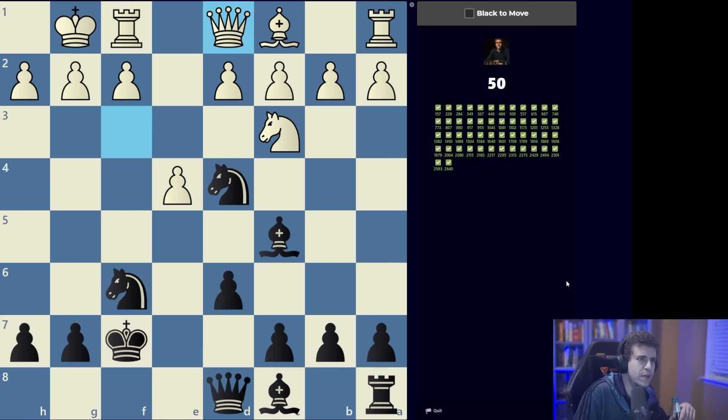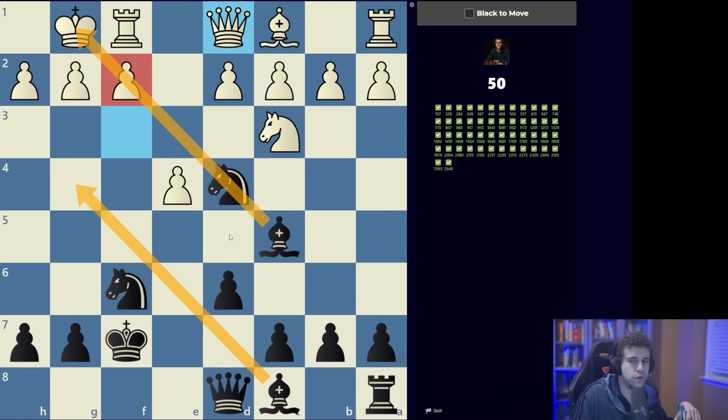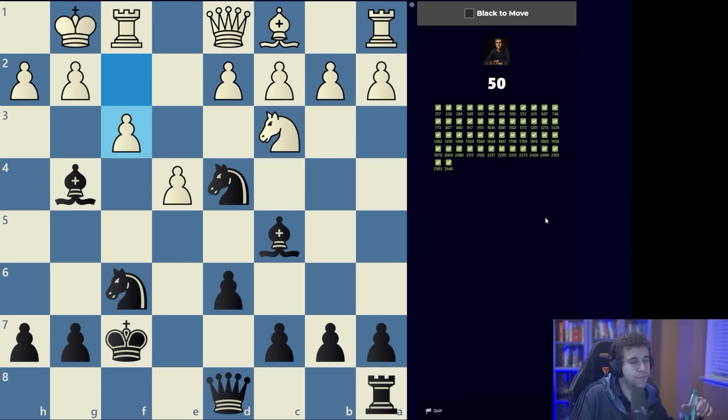We have two pieces for the rook and an x-ray against the f2 pawn. I think the move has to be bishop to g4, because if the queen slides away then we have knight takes e2. If white goes f3, there's got to be some winning tactic.